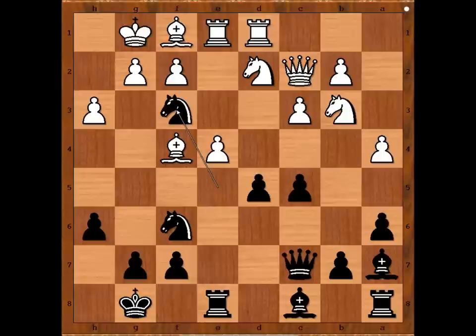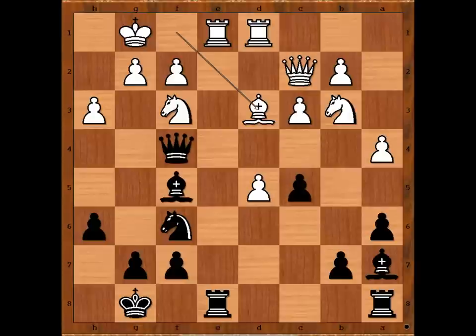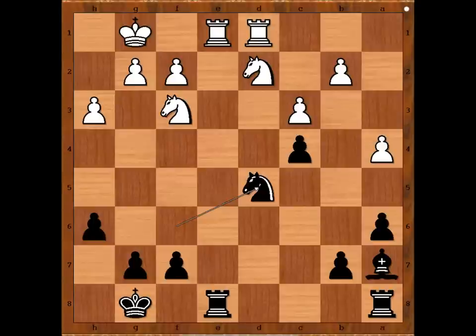Knight takes knight. Queen takes, e takes on d5, bishop to f5 attacking the queen. Bishop to d3. If queen to d2 with the idea to exchange queens, queen takes pawn on a4. So we have bishop to d3 with the idea of bishop takes bishop. If bishop takes bishop, queen takes bishop. And now if c4, then queen to d2. After queen takes queen, knight takes queen, knight takes on d5, knight takes on c4, and white is better.